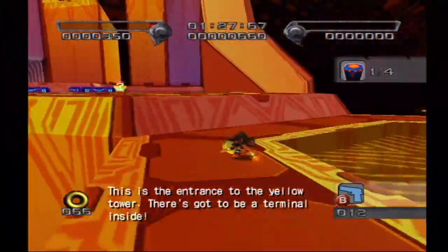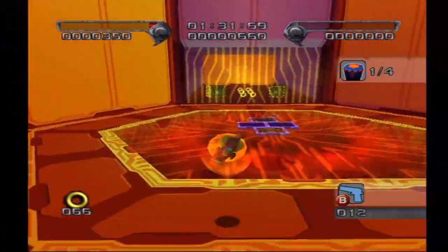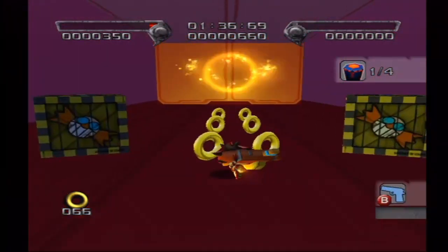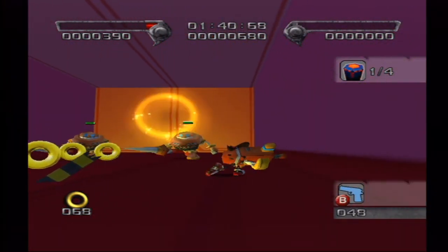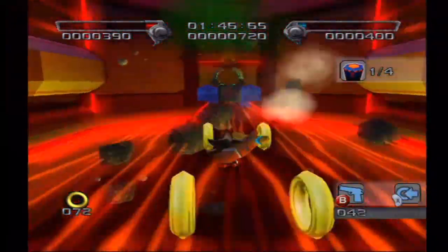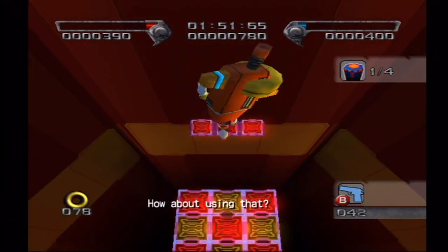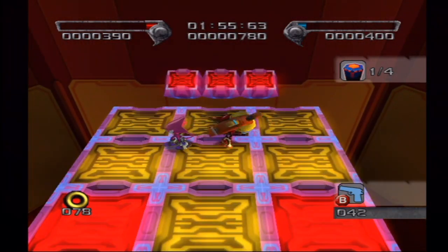This is the entrance to the arrow tower, where there's got to be a terminal inside. How about using that?